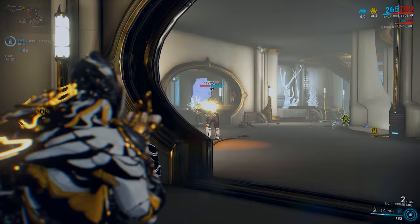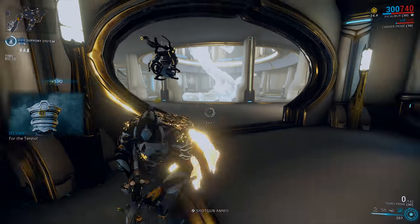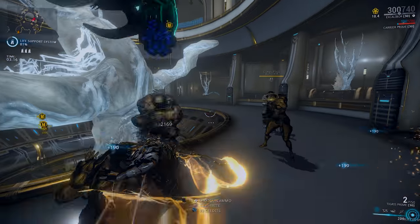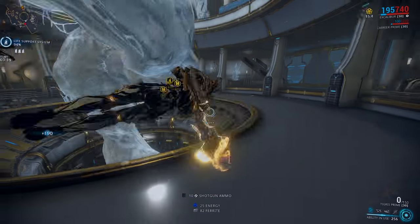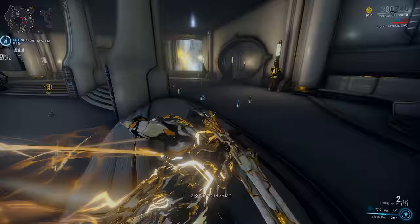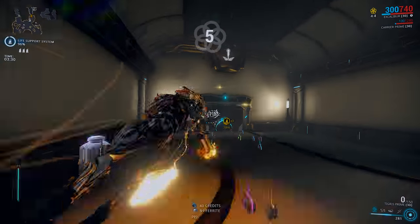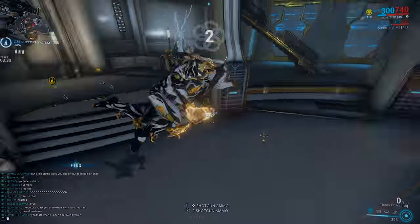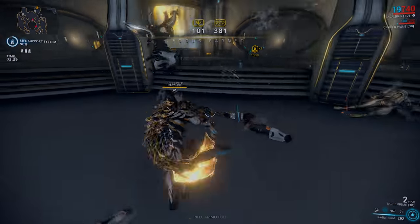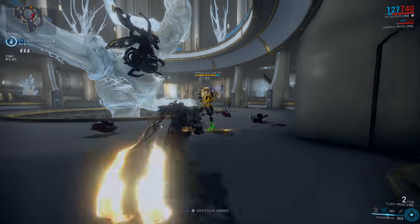Power Efficiency and Duration mods will slow down the energy drain per second while Exalted Blade is active. If you want to build around Exalted Blade, I recommend the augment Chromatic Blade. This augment changes Exalted Blade from a physical damage weapon to an elemental damage weapon, dealing 0 impact, puncture, or slash damage, but dealing elemental damage based on your energy color — for example, white energy deals Cold damage, blue Electricity, orange Fire, and green Toxin. This augment also increases status chance, and raising your Power Strength to 180% or above will give Exalted Blade 100% status chance, allowing you to strip enemy armor or shields extremely fast depending on your elemental damage type.